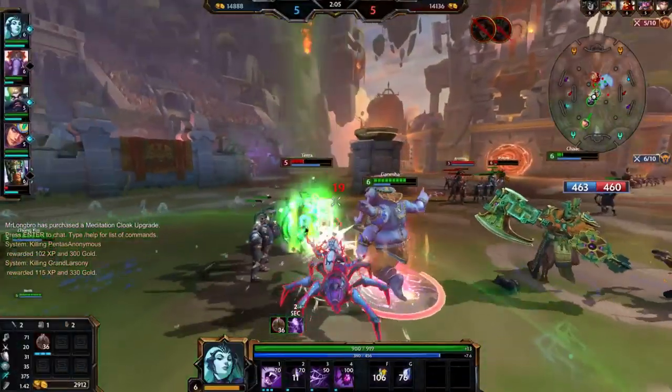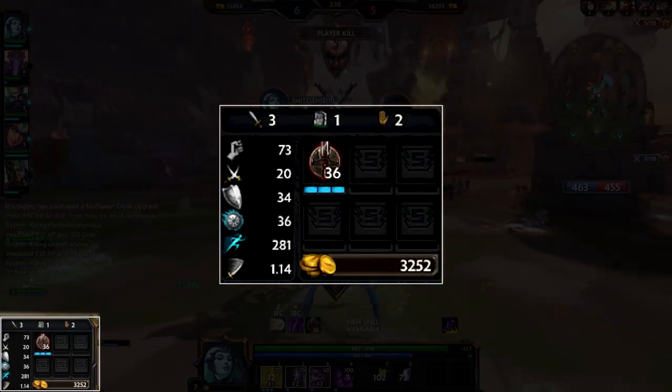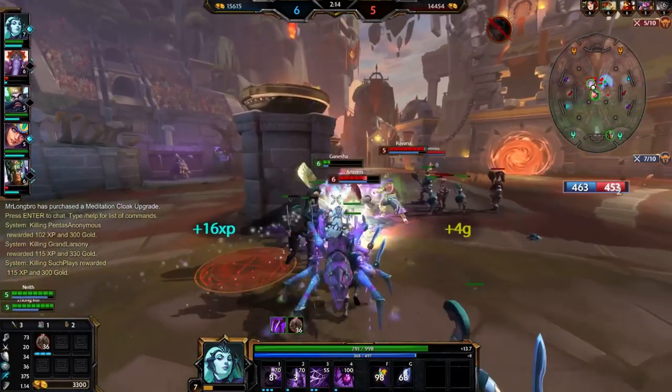During a match, you will earn gold passively over time and for defeating minions, jungle monsters, and enemy gods. You'll also be granted a small amount of starting gold at the beginning of every match.